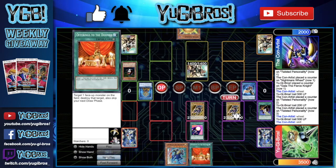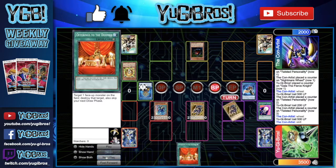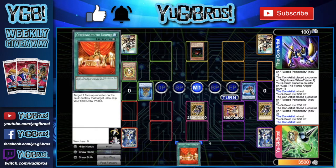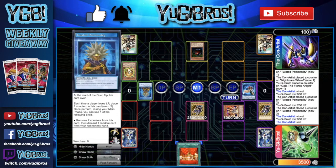They draw Sphere Kuriboh and use Twisted Personality's skill to randomly hit a card from our hand - they hit Night Beam, which was dead anyway. They set Blast Sphere and pass. In our draw phase we can't draw because of Offerings to the Doom, but we Spell Shattering Arrow the Blast Sphere doing 500 to them and putting a counter on Twisted Personality. We normal summon Charging Gaia and go to battle phase. We have Gaia number one swing into Blast Sphere, Gaia number two swing directly to try to end it - but they Sphere Kuriboh. Charging Gaia at 1900 leaves them at 100 life points.